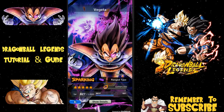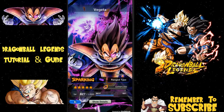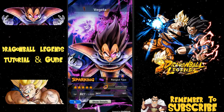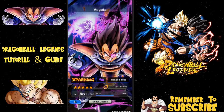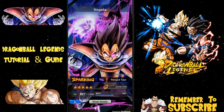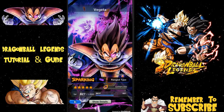He's a Ranged type character, as you can see on the right hand side. The stars show how far you've ascended them — I have five stars. Because I have 2,400 Vegetas, essentially an SSR or Sparking pull gives you 600 of the character, meaning I've pulled him four times — actually three times and then bought a pack that gave me 600 more.